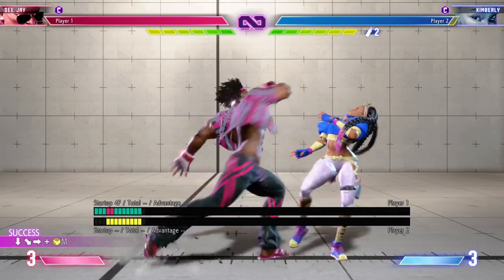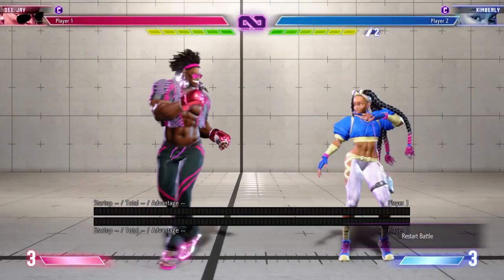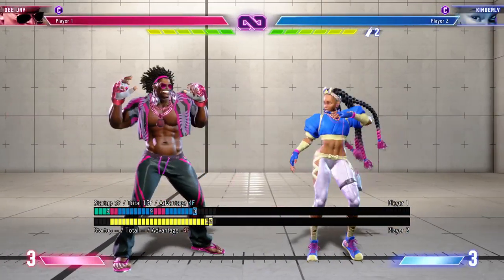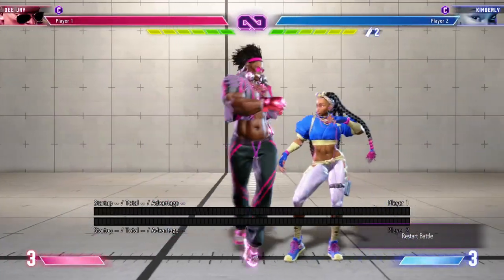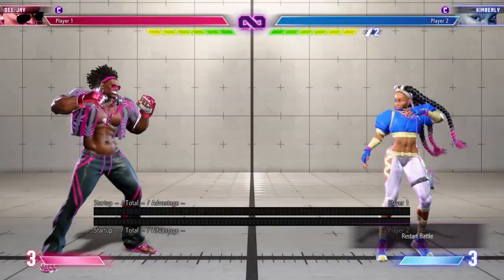Both of those are negative one on block so they're relatively safe to just throw out. DJ's crouching light kick and standing light kick are both five-frame normals. They're both negative two on block, so also relatively safe to throw out and pressure your opponent to see whether they're mashing or not.